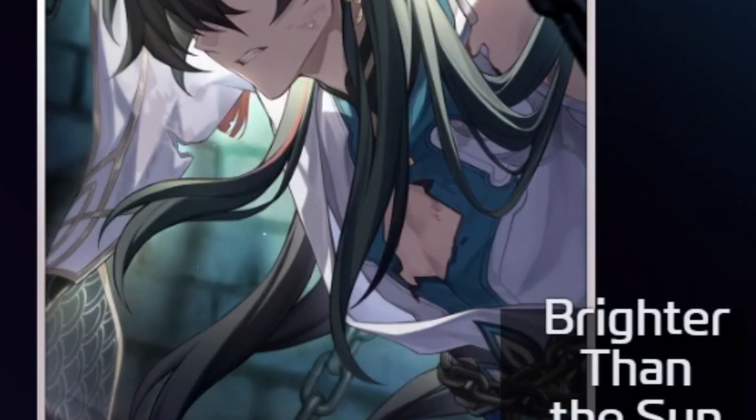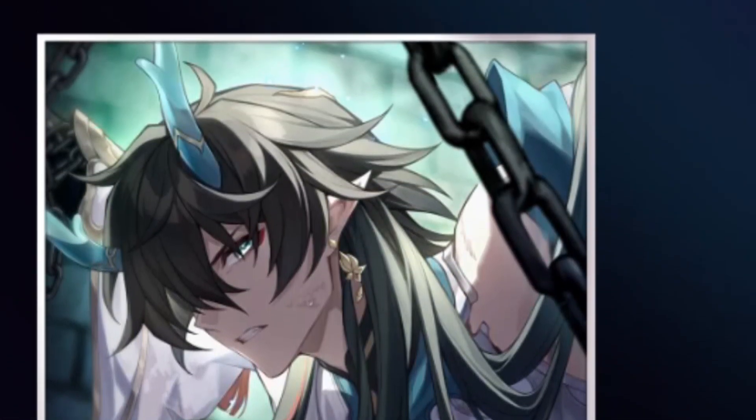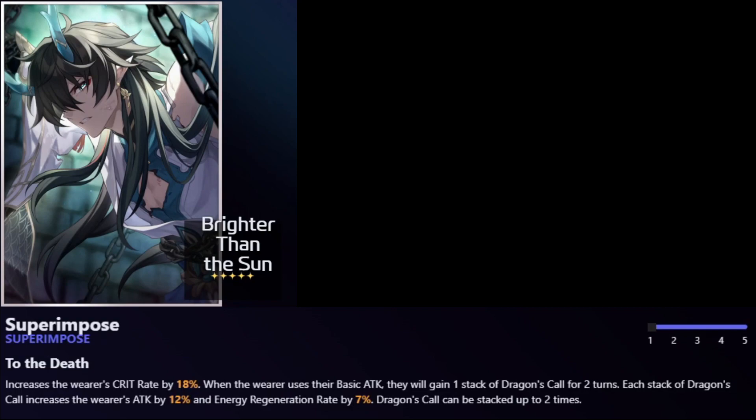His signature light cone, Brighter Than the Sun, is his best in slot. It increases crit rate by 18% at superposition 1. When the wearer uses their basic attack, they gain a stack of Dragon's Call for two turns — each stack increases attack by 12% and energy regeneration rate by 7%, up to two stacks. That's a total of 24% attack increase and 14% energy regeneration rate, plus a flat 18% crit rate. It's best in slot by a large margin and perfectly suits how he plays.